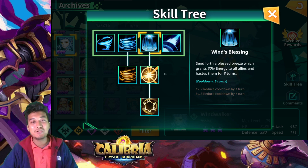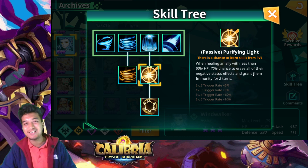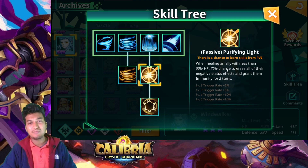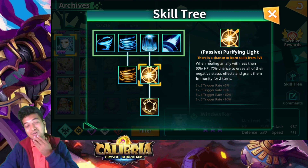The next skill is a passive called Beautifying Light — version 2 of Skill 3. When healing an ally with less than 50% HP, there's a 70% chance (or 100% when maxed) to erase all of their negative status effects and grant them immunity for two turns. It's a single-target cleanse-and-immunity effect, which is decent if you want to protect one particular unit, but the condition — the ally needing below 50% HP — makes it very conditional.